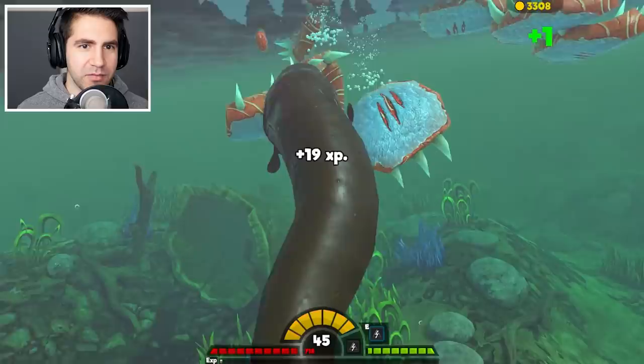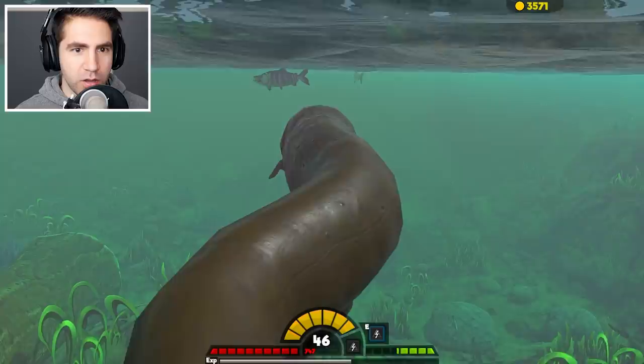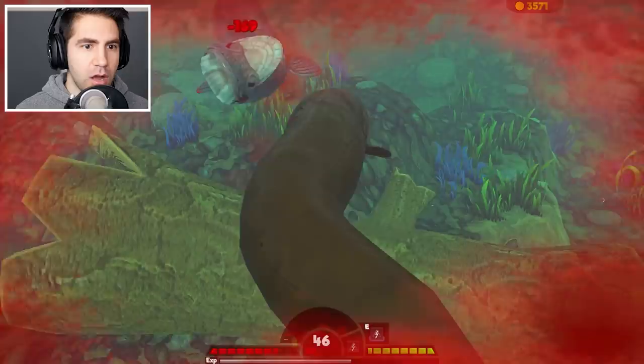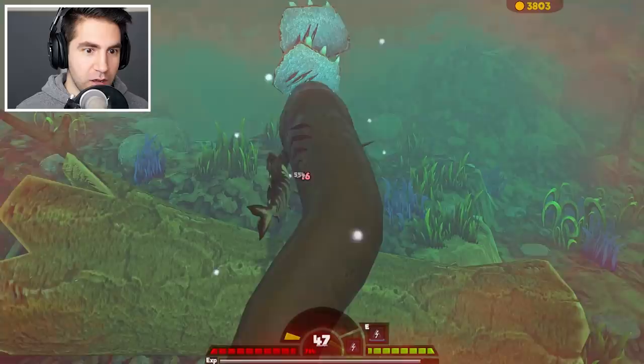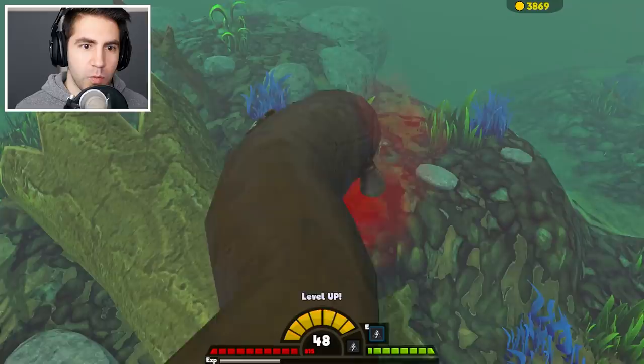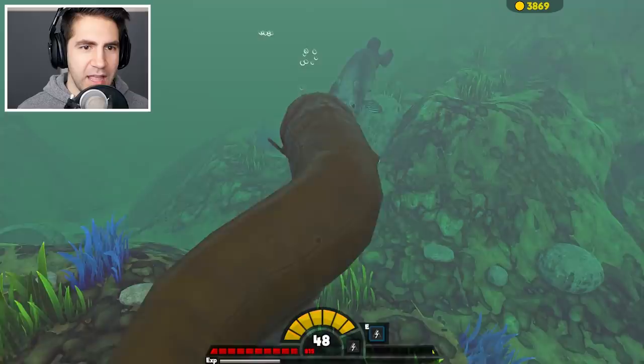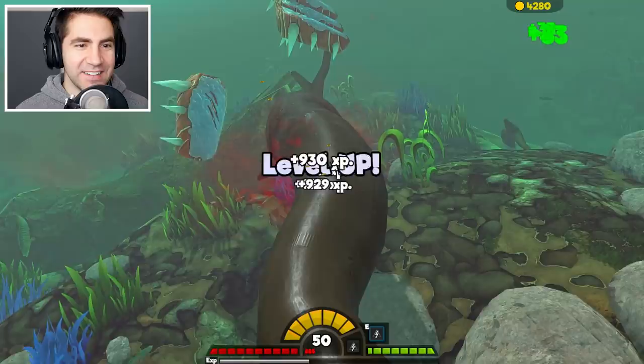Look at these guys trying to steal my food. The arapaima — there we go. He keeps going back and forth. 518 damage. It doesn't even say how much damage I'm doing with my zap. I wanna know how much zap damage I do. And zap him. He was getting zapped but it's not telling me how much damage I'm doing.